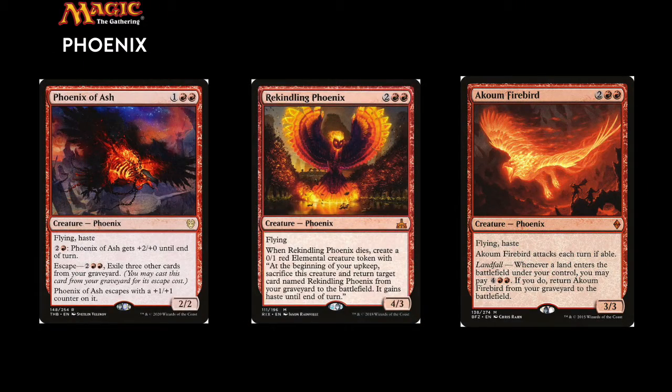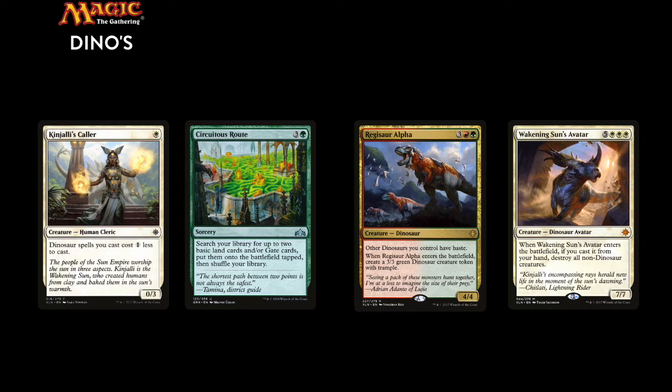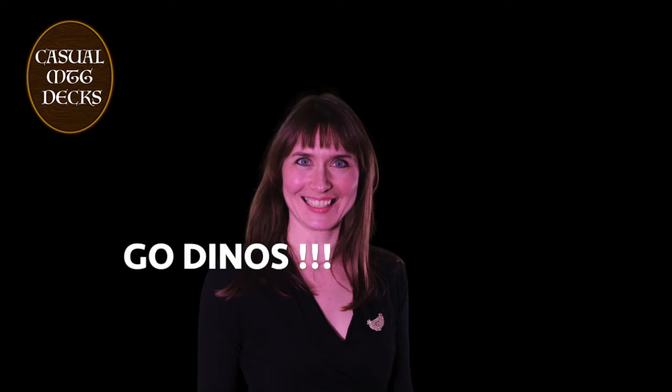The Phoenix deck is a red-white control deck that plays 14 fiery birds and 14 phoenixes, along with a lot of mass removal. From Solar Blaze to Cleansing Nova, destroying all creatures on the board is what the Phoenix deck does best — because phoenixes will always rise again. The Dino deck is a typical ramp deck in white, red, and green. Small creatures like Kinjali Caller and cards like Circuitous Route help get to the dinos faster, and at the top of the curve the deck plays Gishath, Zitalpa, and Galta as the elder dinosaurs.